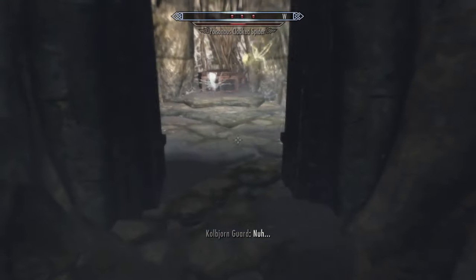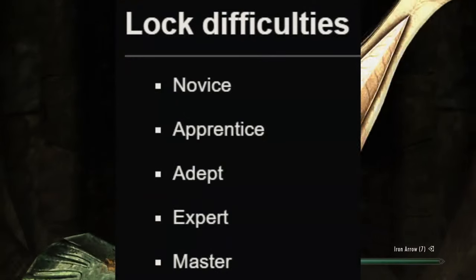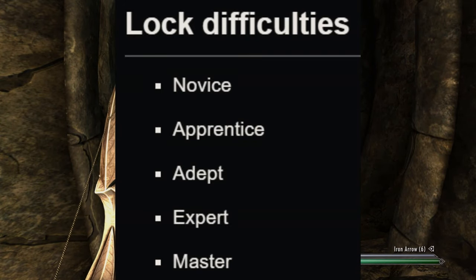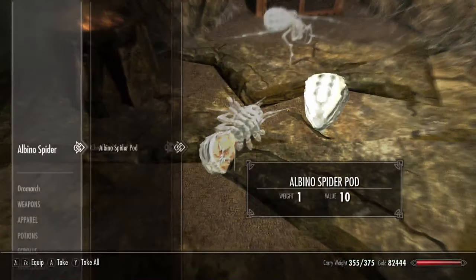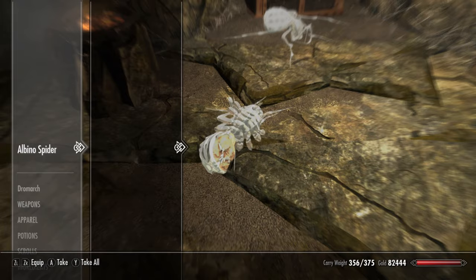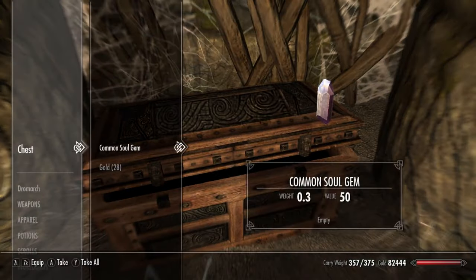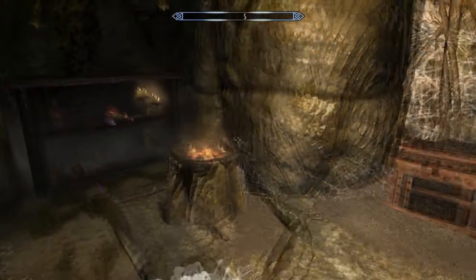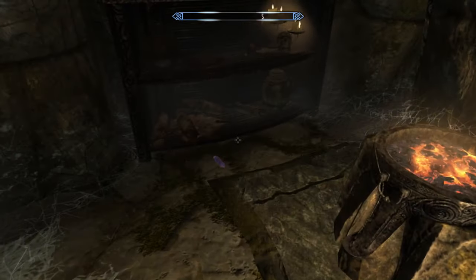Everyone probably knows this at this point, but you have five levels of locks in Skyrim. From easiest to hardest: novice, apprentice, adept, expert, and master. Generally people would lock pick by wiggling it ever so slightly and turning the key to see if it worked while trying not to break the pick. This does require a little skill but mostly it's just guessing where to turn it and adjusting accordingly. Not saying there's anything wrong with this, but to me the Switch version is just so much more satisfying.